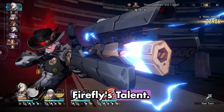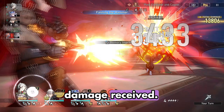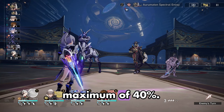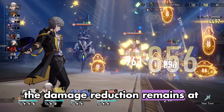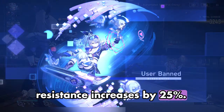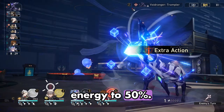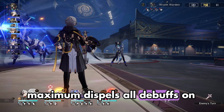Firefly's talent, Chrysalid Pyronexus, version 1: the lower the HP, the lower the damage received. When HP is 20% or lower, the damage reduction reaches its maximum effect, reducing up to a maximum of 40%. During complete combustion, the damage reduction remains at its maximum effect and the effect resistance increases by 25%. If energy is lower than 50% when the battle starts, regenerates energy to 50%. Once energy is regenerated to its maximum, dispels all debuffs on Sam.